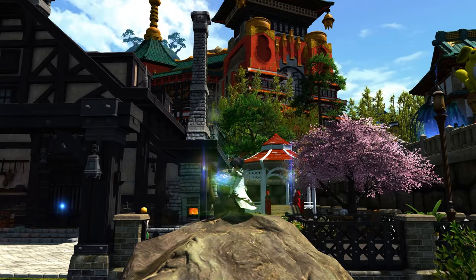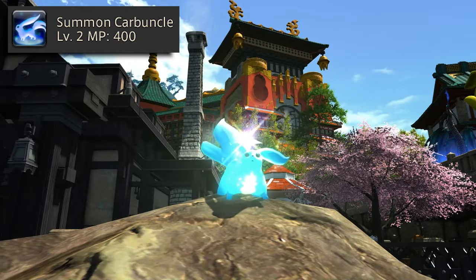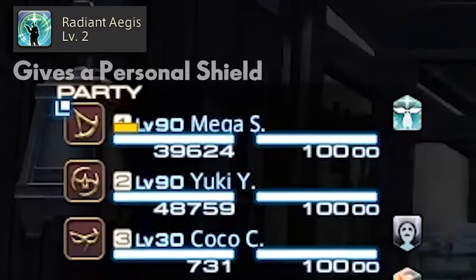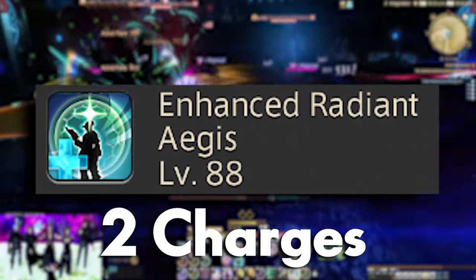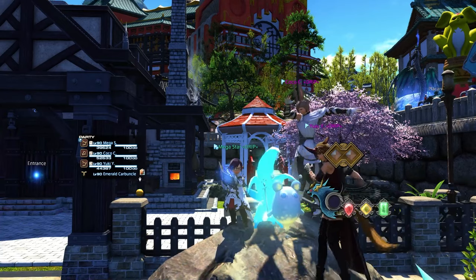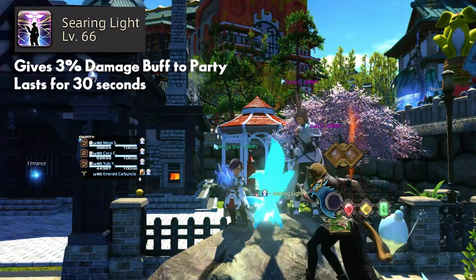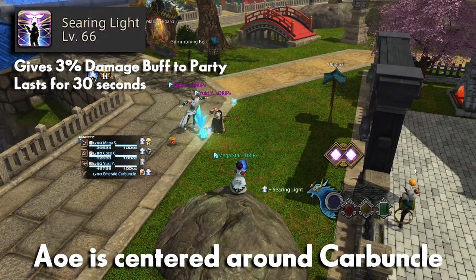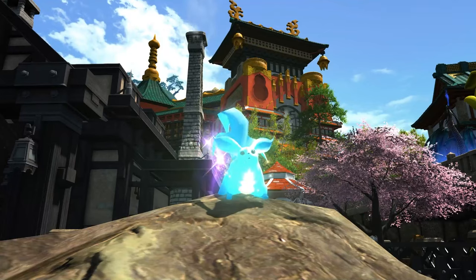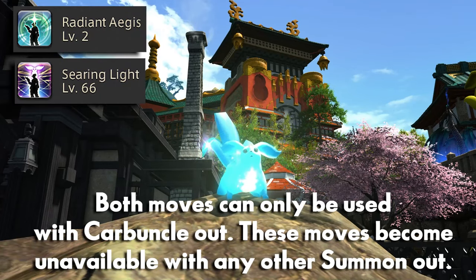At the start of any encounter, you'll want to summon your Carbuncle. Carby is your friend that has a few abilities of its own. Radiant Aegis will give you a personal shield that lasts for 30 seconds, and at level 88 you'll get a second charge of Radiant Aegis. Searing Light will give you and your party members a 3% damage buff for 30 seconds. The AoE for this buff is centered on your Carbuncle, so make sure it's near the party when you use it. Your Carbuncle abilities can only be used while your Carbuncle is out.